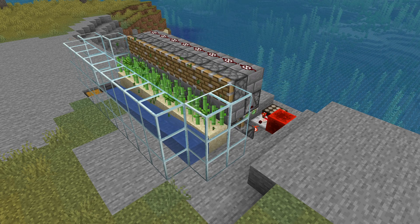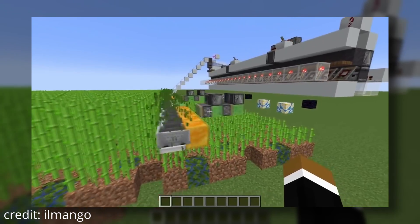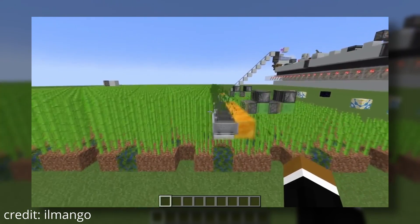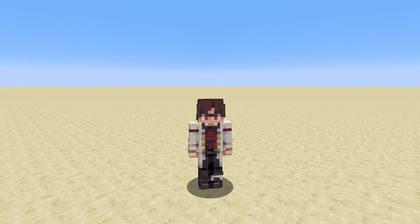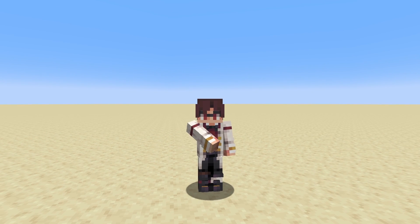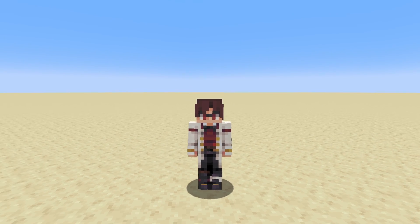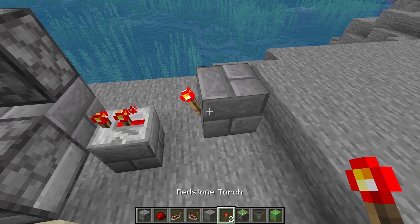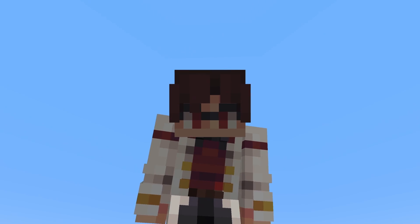For instance, here's a sugarcane farm driven by a daylight sensor, and here's one with observers, and here's one that uses a sweeping flying machine to harvest a whole field of them. The point is, building an automatic farm will stretch your creativity and knowledge of game mechanics, and it'll teach you very valuable redstone skills, like power, delay, signal strength, clocks, and item storage.